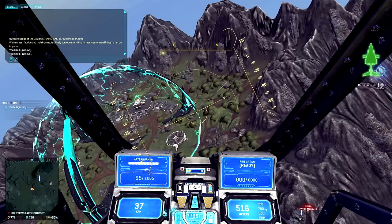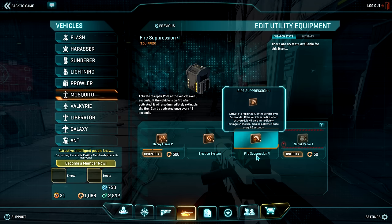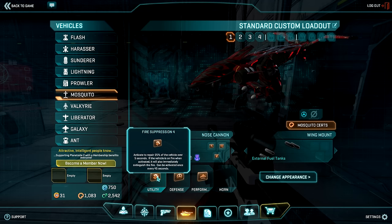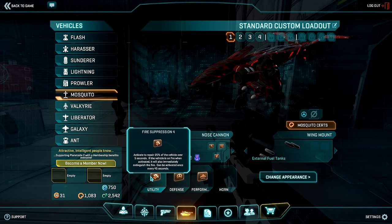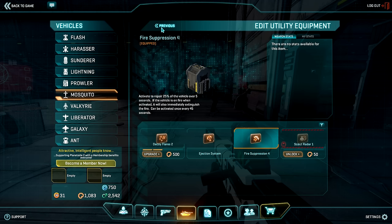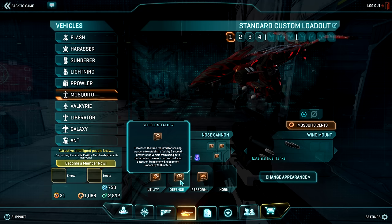Moving on, the next thing you'll want is fire suppression. The reason you want to run this, and not flares, is because you won't be taking any ground missiles when you're flying really high, and flares will only block one barrage of A-to-A missiles or coyotes, which don't do that much damage to an ESF anyway. The ESF fire suppression system is actually very good — other vehicles only allow you to repair up to 12% of their total HP, but the ESF allows you to repair up to 25%. And it's even more than that when you include the fact that it will instantly take you out of fire or the red zone. So if you time it right, you can repair more than 30% of your ESF with one button. You will be mostly taking damage from flak, and flares can't do anything against that. The ESF is fragile as it is, so always run fire suppression.